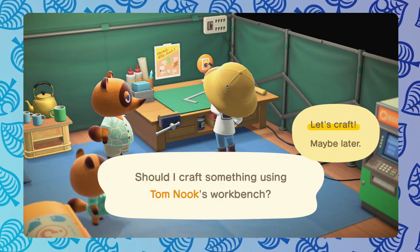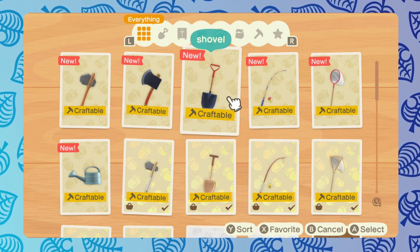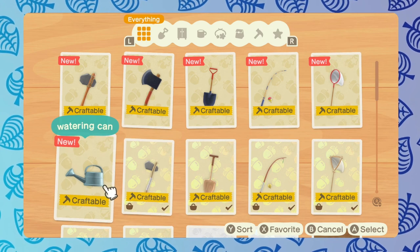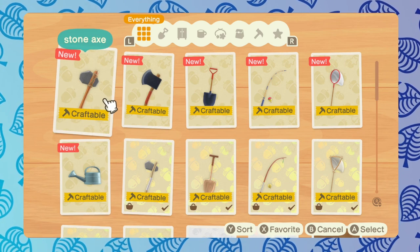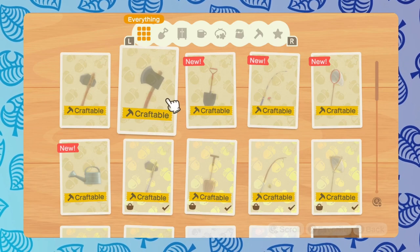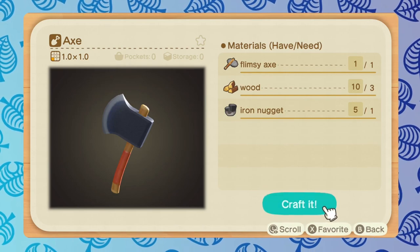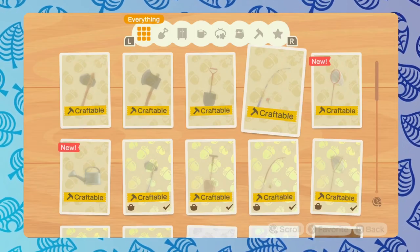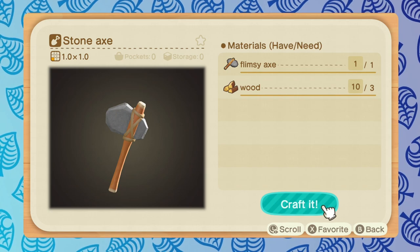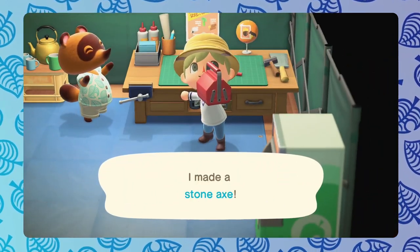We're actually going to craft all of these right now because this is my first time unlocking them. You can see a lot of new recipes are available — you've got the shovel, the fishing rod, the net, the classics. You also have a stone axe. The stone axe is something we're going to craft first, and this is actually an axe that doesn't chop down trees, whereas the regular axe does. The flimsy axe also does not cut trees down — something to keep in mind as you're playing. This is how you unlock these new tools, so we're going to go ahead and craft each and every one of them.